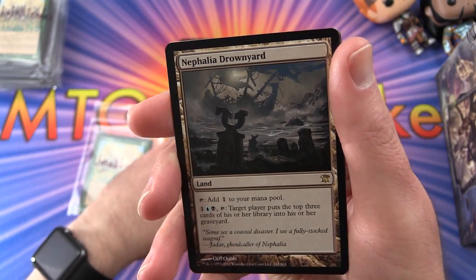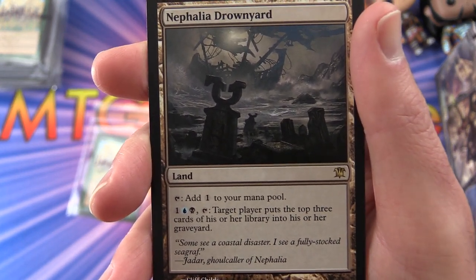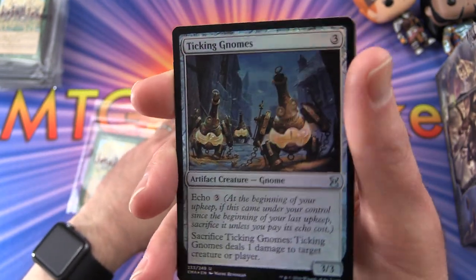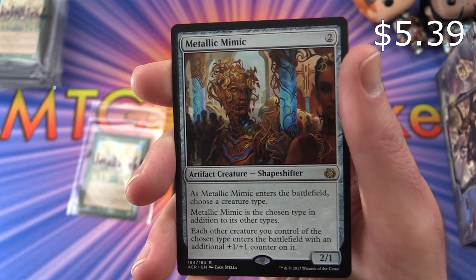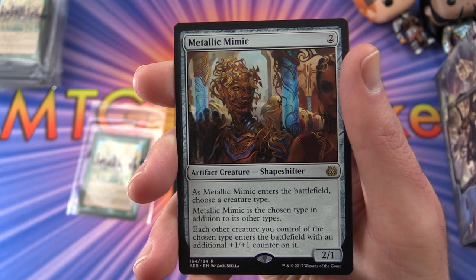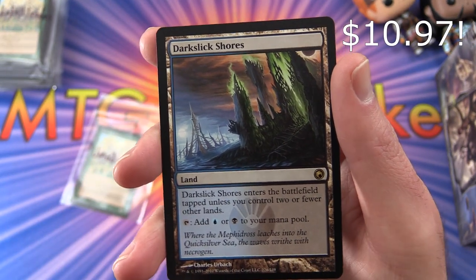You Mad Bra 99 also gets Nephalia Drownyard — a land: tap to add one colorless, or pay one plus an Island and a Swamp and tap to put the top three cards of target player's library into their graveyard. The foil is Ticking Gnomes — pretty funny. The rare is Metallic Mimic — artifact creature shapeshifter, two-one for two mana. As it enters, choose a creature type; it becomes that type in addition to its others, and each other creature you control of the chosen type enters with an additional plus-one-plus-one counter.